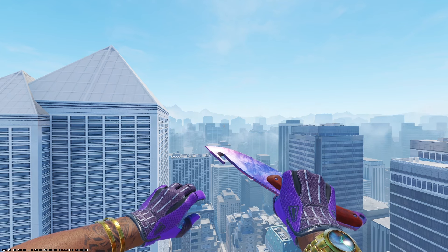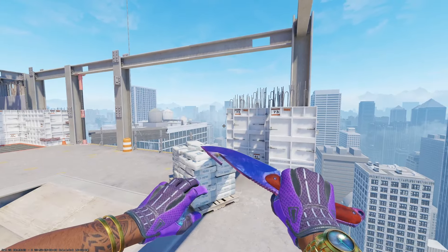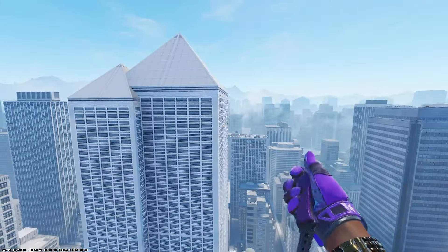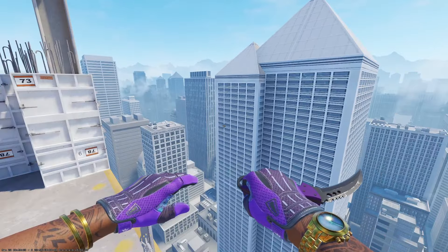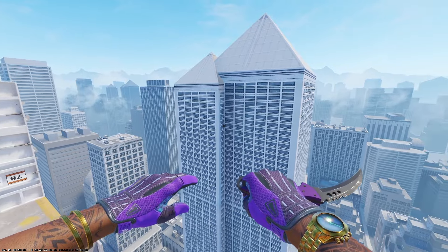Quickly, we'll talk about some gloves and knives you can pick up for that purple theme. I'd recommend any of the Dopplers — this one right here is a Phase 1 Doppler in factory new condition. I do think the purple stands out a ton, especially in some light — it does look like a Sapphire. Another purple knife option is any of the Ultraviolet finishes — they show a ton of purple on the handle, and you see a lot more when inspecting it.